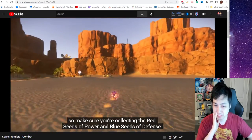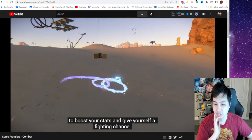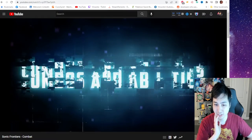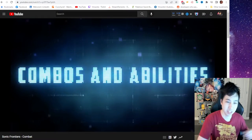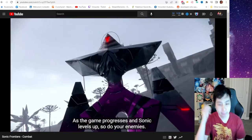A normal enemy on Kronos Island is nothing compared to those on later islands. So make sure you're collecting the red seeds of power and blue seeds of defense to boost your stats and give yourself a fighting edge — that is for stats though, right? Yeah, okay. As the game progresses and Sonic levels up, so do your enemies.